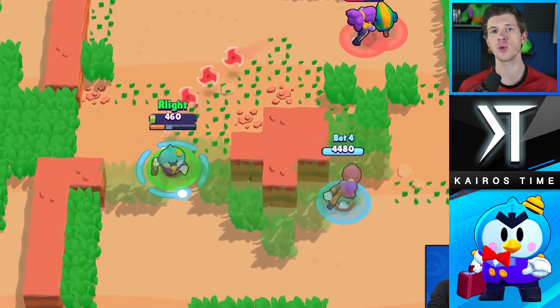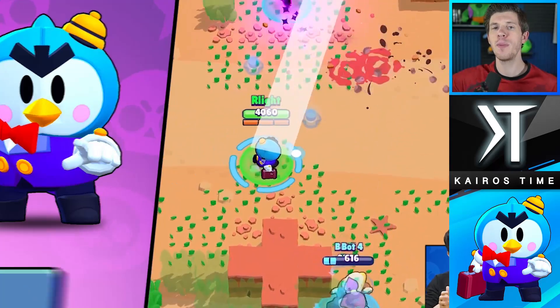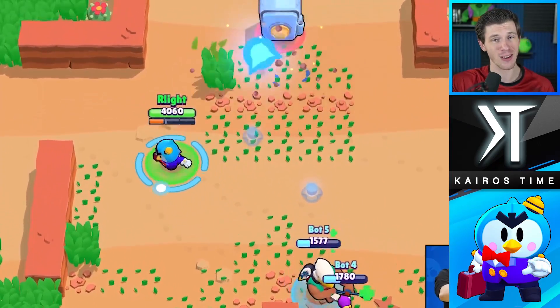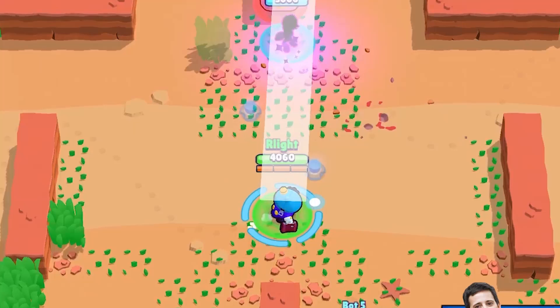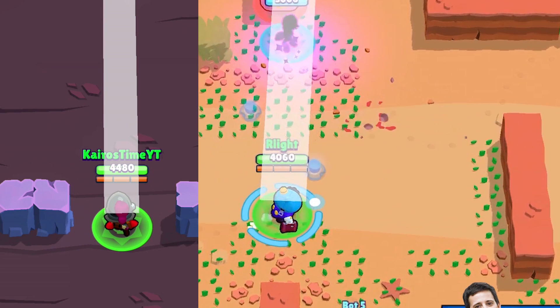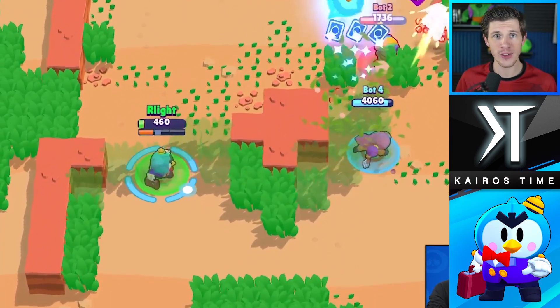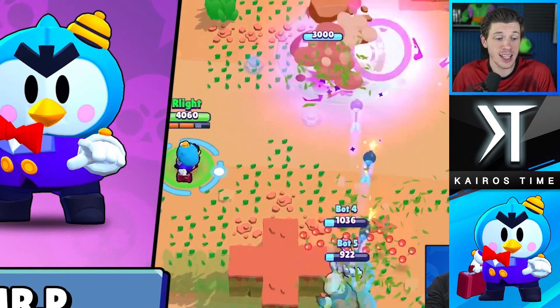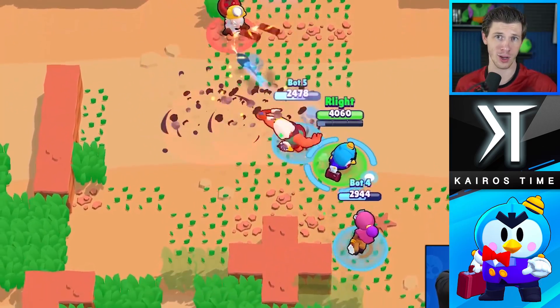The last thing I wanted to talk about before his super is his attack projectile. There are two things other than range that I consider when measuring a projectile: the speed and the width. Based on the footage, it looks like his projectile is on the fast side of things — not quite as fast as Piper's, but a little bit faster than Penny's or Jesse's. What's really key is that it has a very wide attack for the range — wider than Piper's, wider than B's, even wider than Jesse's. With the speed, the range, and the width all combined, it is very easy to say this is going to be an easy brawler to actually hit targets with.